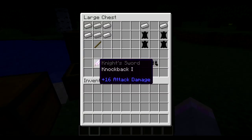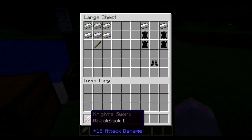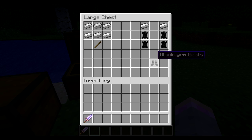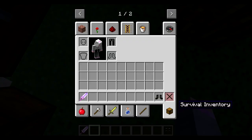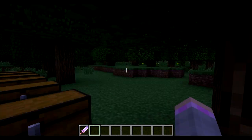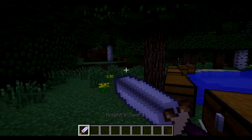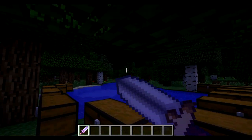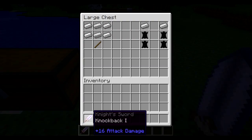The next item is the Knight's Sword with Knockback 1 and 16 attack damage, made by one Stick, two Steel Ignit, and four Iron Ignit. The other one is the Black Worm Boots, made by four Charred Leather and two Iron Ignit. Let's put those on — this is what it looks like. Pretty sweet. And here is the sword — looks like a dagger to me, but it's pretty cool.